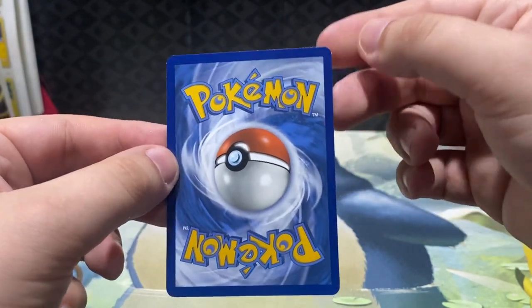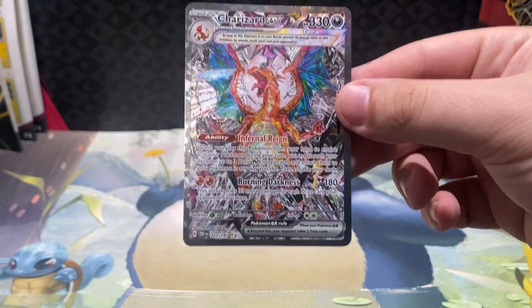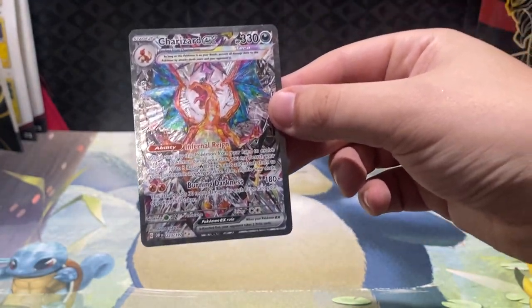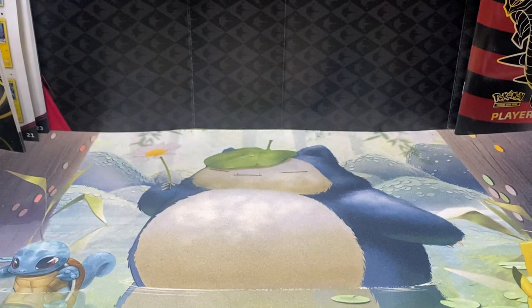That's gonna be fairly nice centering right there — that's a beautiful card right there. So we've pulled all of the Charizards — we've pack pulled every Charizard in this set: the Gold Hyper, the Special Illustration Rare, the Double Rare, and the Ultra Rare. We've pulled all of the Zards. That is absolutely insane. I was literally just gassing myself up that last pack of Obsidian Flames we're gonna pull the Zard — and we did! We pulled the Special Illustration Rare Charizard. That is a great pull right there.